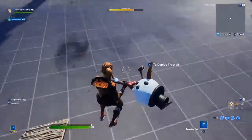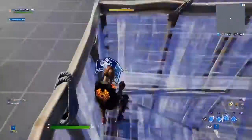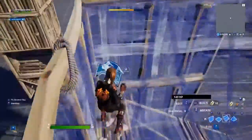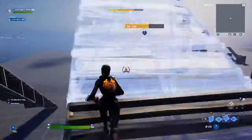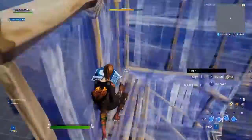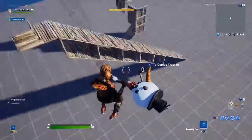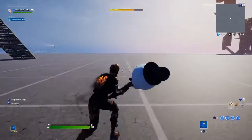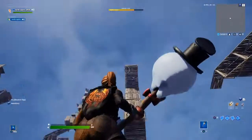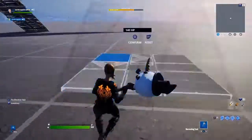You guys can start by doing this — this is how I started. I started by just going like this, just doing the ramp. Doing the ramp is hard without the floor, but just do that if you're not ready to have the floor. When you are ready to have the floor, then just feel free to add the floor when you want to.